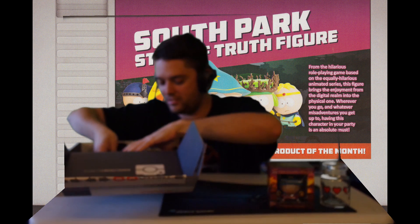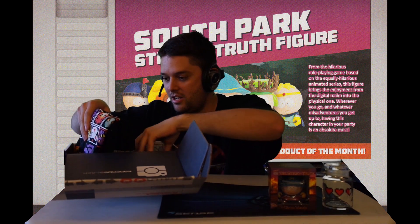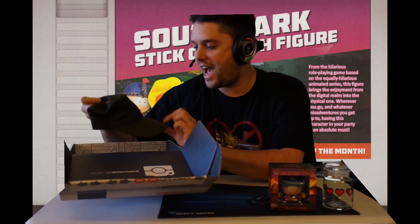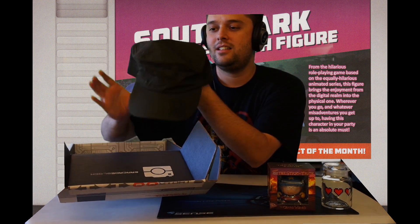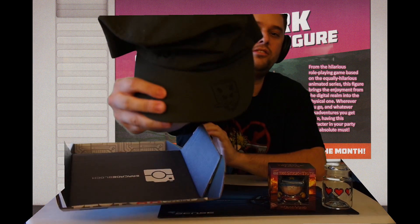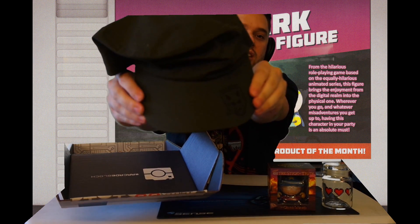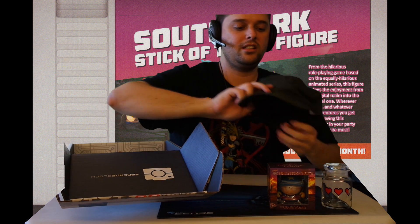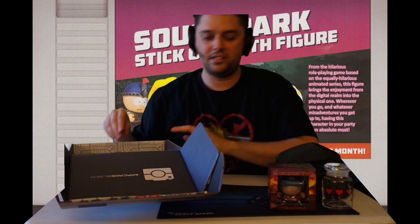I'll take it out of the box at the end of the video. Then we know there's a shirt, so we'll skip the shirt. We have this hat — it's a Foxhound hat. It's hard to see, it's dark. Foxhound is from Metal Gear Solid. It's the team Solid Snake is on.